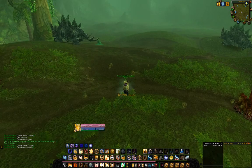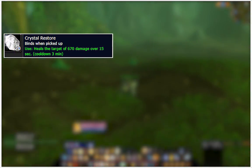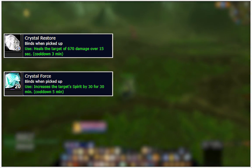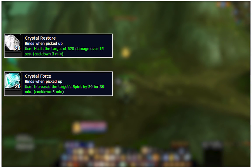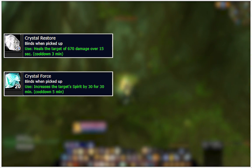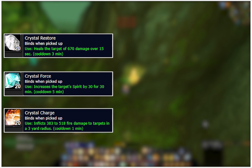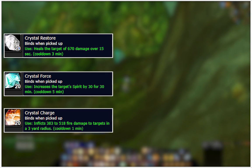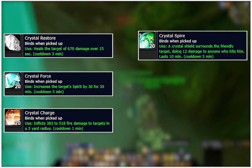For example, there's the Crystal Restore, which is just a basic heal that makes you survive boss fights more. Crystal Force increases your spirit, so it's really good for any healing class, maybe except paladin. There's the Crystal Charge, which is basically an explosive consumable that deals damage to everything around you — very strong in PvE. And the Crystal Spire basically acts like a thorns buff that reflects damage.